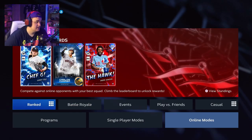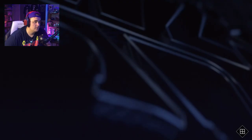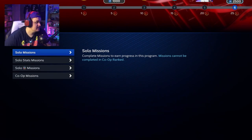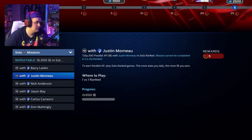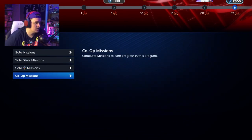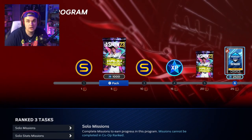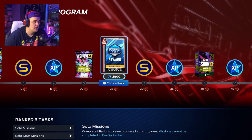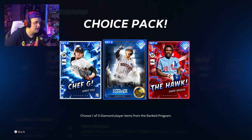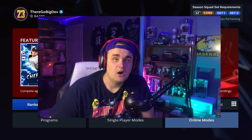Last but not least is the ranked program. Solo missions tally innings, PXP missions come from cards you're getting this season in ranked, and there are stat missions. You can also complete this program through ranked co-op by playing innings. Eventually you'll get a World Series reward — not sellable, but an end-game card you can add to your squad. A great way to buff your team with no money spent.